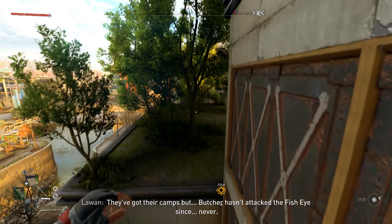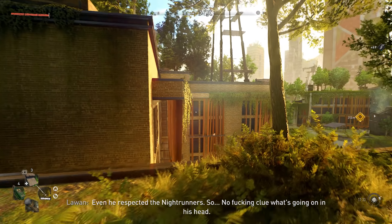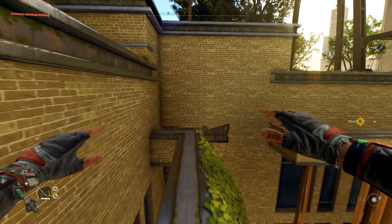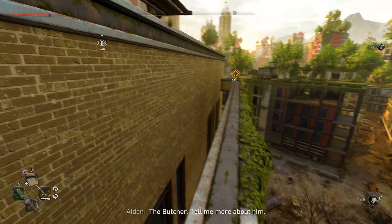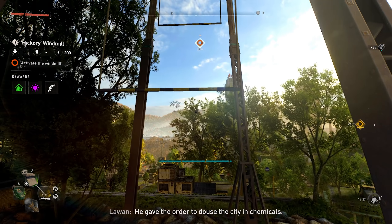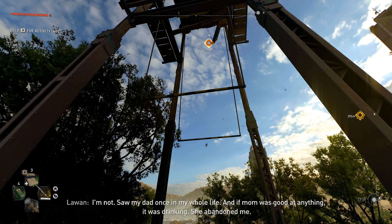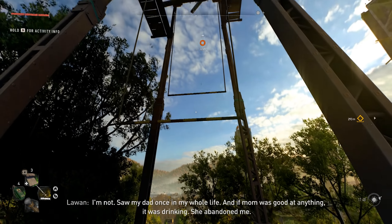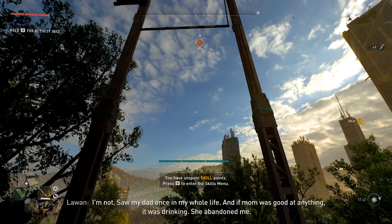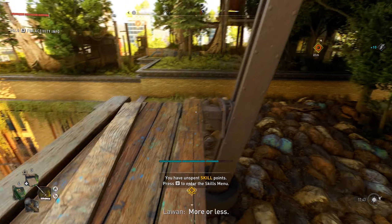'They've got their camps, but the Butcher hasn't attacked the Fisheye — ever. He respected the Night Runners, so no clue what's going on in his head.' 'People start making rash decisions.' The Colonel is the leader of the Renegades — he gave the order to douse the city in chemicals. 'That's when my parents died.' 'I'm sorry. I saw my dad once in my whole life and if my mom was good at anything, it was drinking — she abandoned me.'